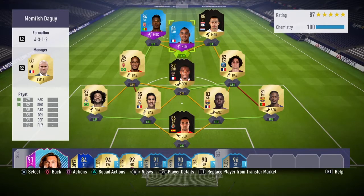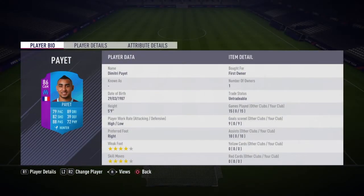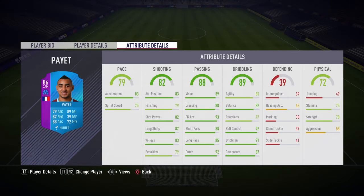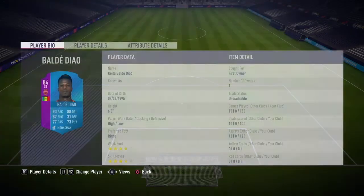Now moving into the attack — we have one of the best attacks I have used on this FIFA. We have Dimitri Payet's foot swap card in at CAM. In 15 games he's got 9 goals and 10 assists. High/high work rates, 4-star weak foot, 4-star skill moves. 79 pace, 89 dribbling, 82 shooting, 88 passing, and 72 physical. I put the hunter chemistry style on him to boost his pace and shooting. 79 finishing gets a nice increase so he's clinical inside and outside the box. 87 composure as well — he's an absolute god.